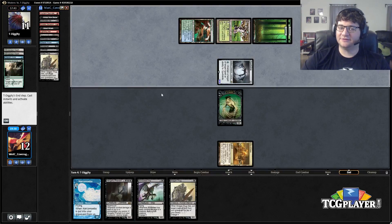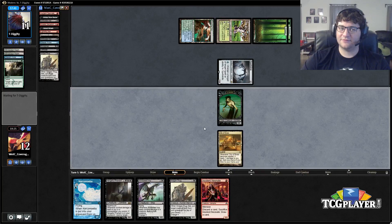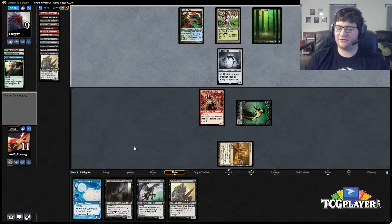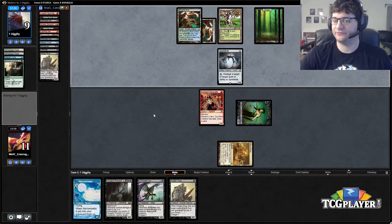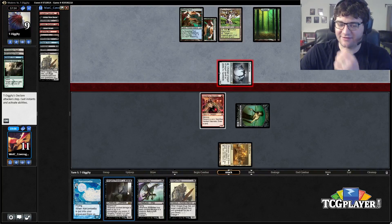I might save this because since we're just going to be dredging with it anyway, we may be able to bait him into the Vengeful Pharaoh. He's still drawing lands. His turn one Become Immense means his hand is just stacked with pump spells. This is a much more grindy game than I expected from Dredge versus Infect.